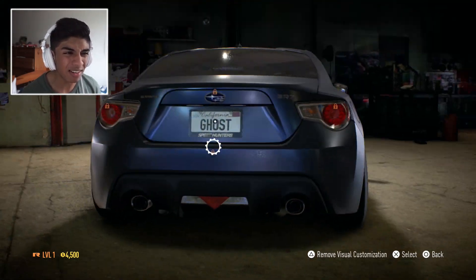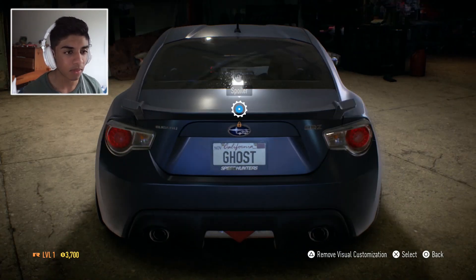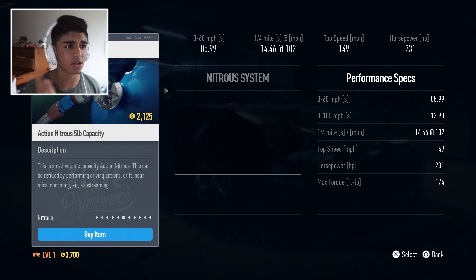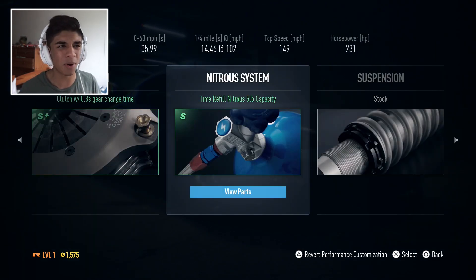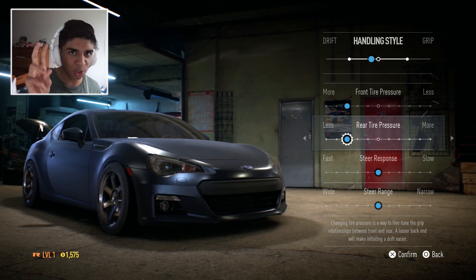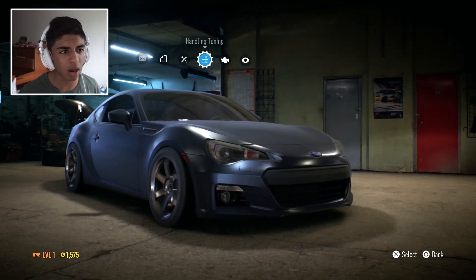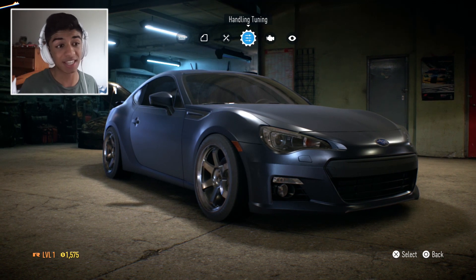We'll pop the stock spoiler on just so it looks like an actual BRZ. First thing I recommend when you get Need for Speed is put NOS on — the game actually released yesterday in the US and tomorrow in the UK and Europe. I suggest getting the timed NOS rather than the action NOS; that's just my personal preference. Now we're gonna put a tune on — I'm just gonna go with my default setup. That's the car we're rolling with for now, though it'll definitely change in the next few episodes.